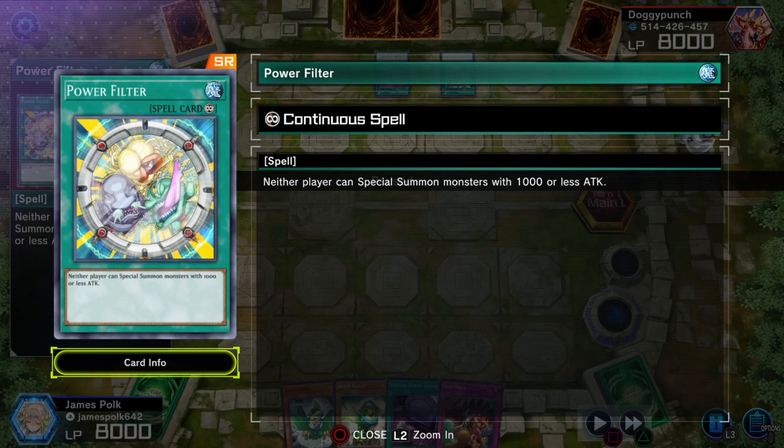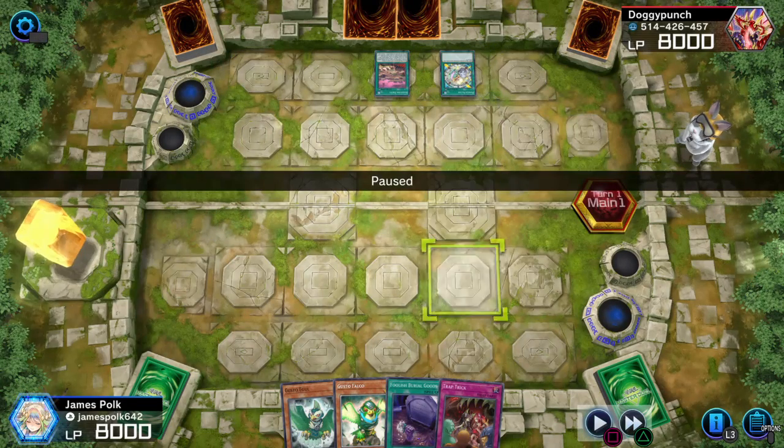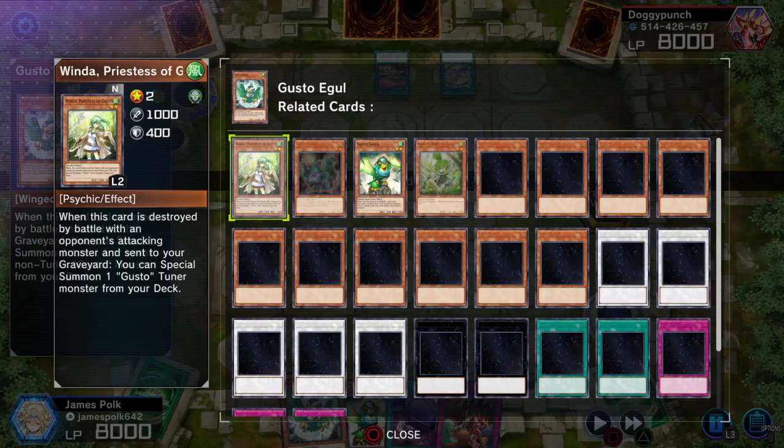Power Filter in 2024. Let me just say it again, ladies and gentlemen — Power Filter in 2024. No one can special summon monsters with 1000 or less Attack. Oh my god, I lose. I literally lose to Power Filter.